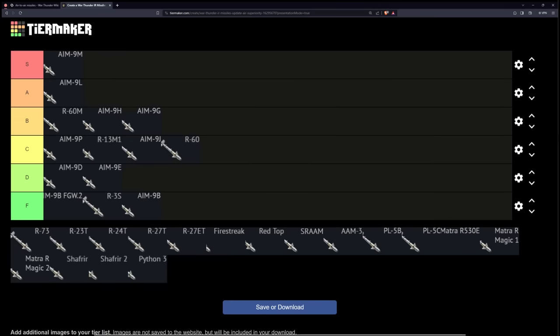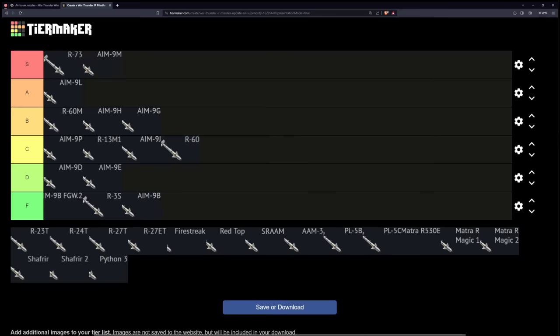The R-60M fixes the R-60's problem by just making it all aspect. Instead of having to worry about pulling around somebody, you can just slam these in people's faces at one kilometer in full head-ons. It pulls immediately off the rails, so there's a good chance that they don't react in time and just get hit in the face with it. Still, you do suffer from some range problems, so despite being all aspect, it's still not one of the best missiles.